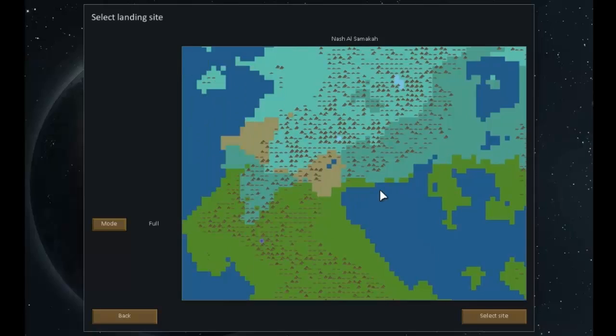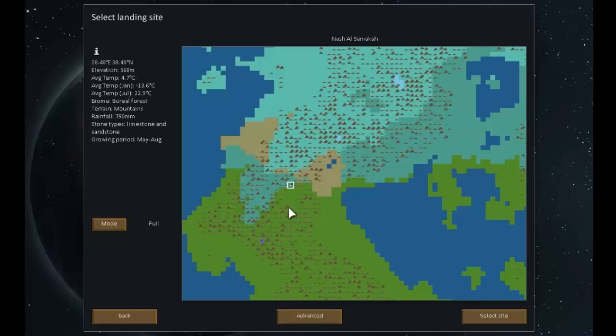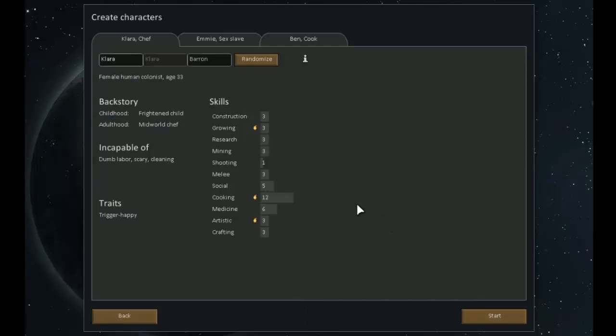Where shall we create our colony? That location is 560 meters above sea level, with an average temperature of 4.7 degrees centigrade. Temperature in January is minus 13.6 degrees, and in July it goes up to a sizzling 22.9 centigrade. It's boreal forest with mountains, rainfall of 790 millimeters per year, limestone and sandstone, and only a three-month growing period — which is going to be quite stressful.